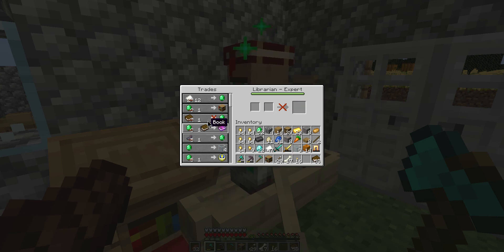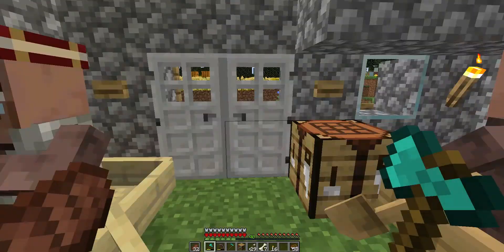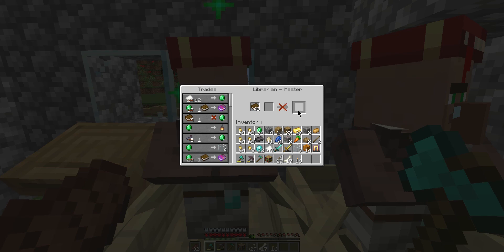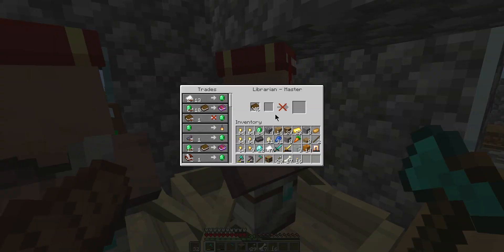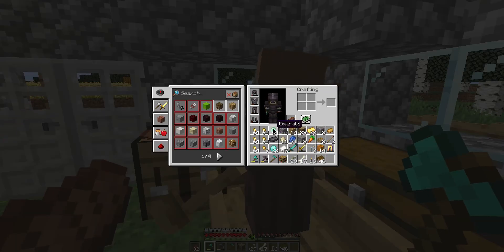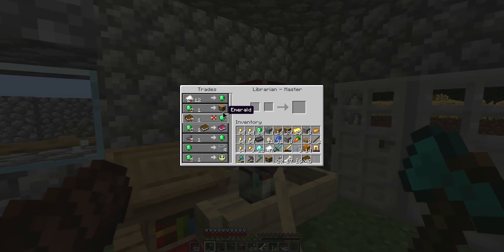And look at that. So you buy them for one emerald, you get three books from that because you have a bookshelf, and then you can trade those back in for one emerald. It's just easy money. And you can go with the other villagers, do the same thing. Look how much I got — I got 64 from that. 64!